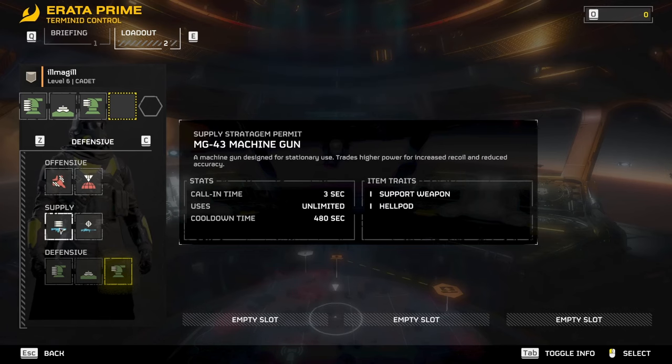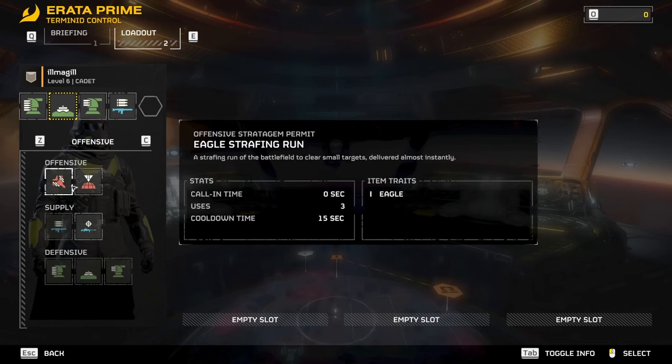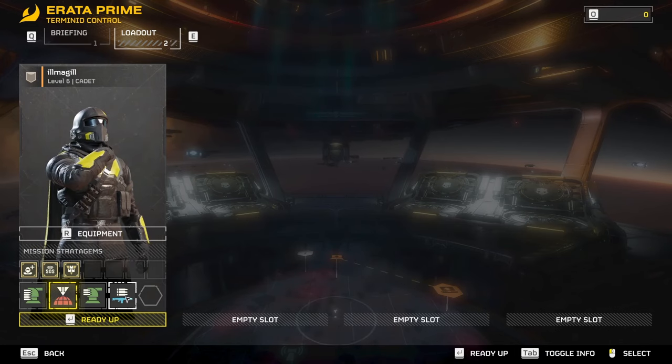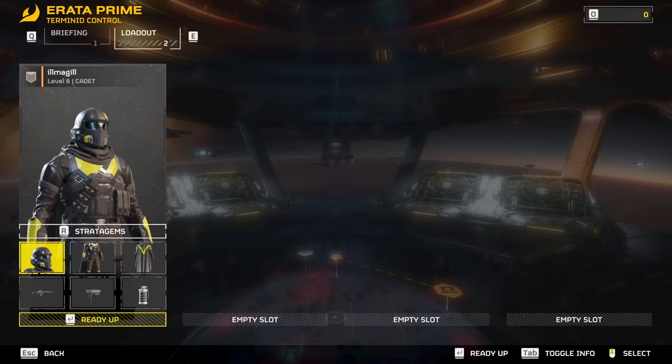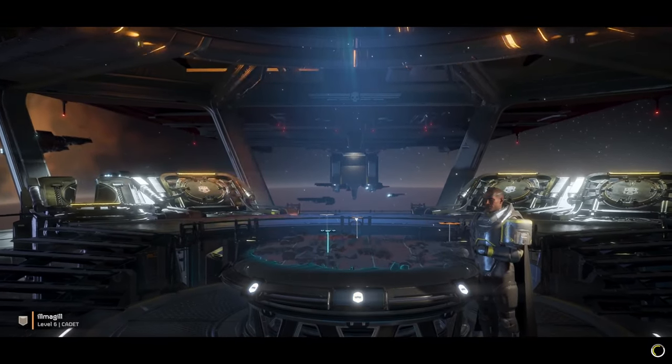What I like to do is have one from supply, two from defensive, and one from offensive — so two turrets, an orbital precision strike, and my machine gun. Having two support weapons isn't extremely useful because you can only carry one at a time, and you can reload support weapons with resupplies. If you want to change your armor and weapons loadout, press R to go to your equipment. Once done, you can ready up and then launch.